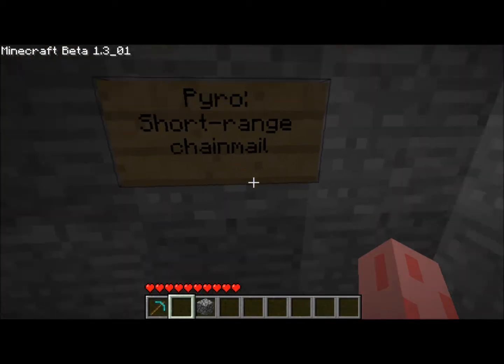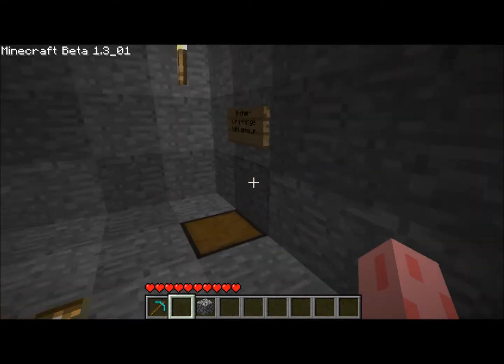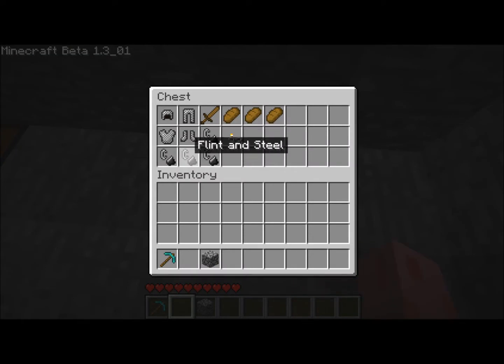The Pyro is short range and chainmail. He has chainmail and a wooden sword, because I don't think he can defend himself with just flint and steel. He has four flint and steel. You're probably wondering why this guy has four — it's because the Archer can pick up his stuff, so it's a little fair for him that he can have at least four flint and steel and one wooden sword.